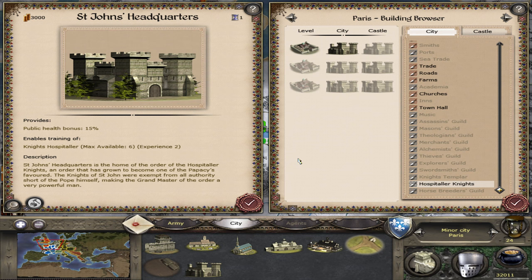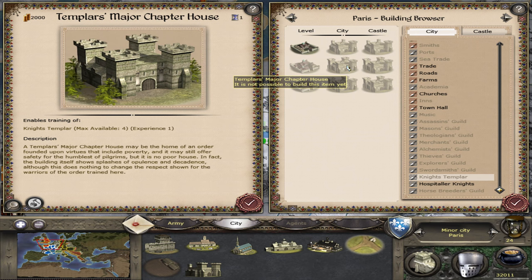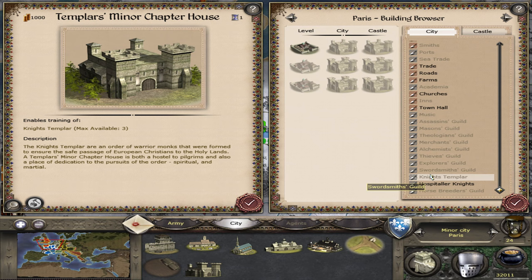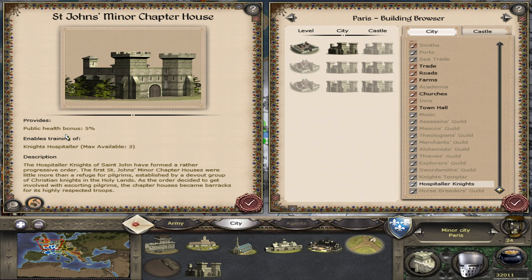When playing on higher difficulty levels, a buff to public order and population growth is very useful. However, the Templars guild — the Templars Minor Chapter House — gives no benefits at all other than being able to recruit the Knights. That's quite a significant advantage of the Hospitaller Knights over the Templars.